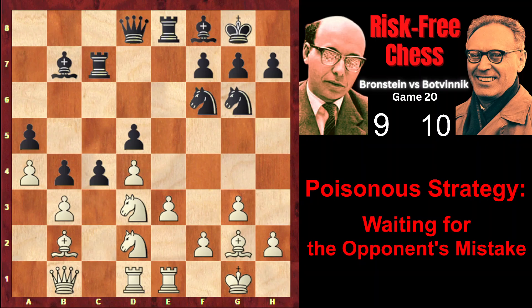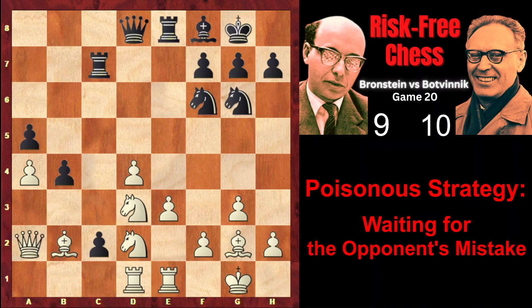Batvinik says c4 would be a mistake for Black because it would lead to bxc, dxc, Bxb7, Rxb7, Nxc4 — and White is simply a pawn up. Brandstein, however, gives a different variation. After Bxb7, he doesn't even look at Rxb7, and he writes that during the game he thought Batvinik had prepared a very tricky variation: instead of Rxb7, Batvinik was going to play c3. The bishop is still under attack and must retreat — otherwise Black would simply capture it and have great connected far-advanced passed pawns. After the bishop retreats, Black plays c2 with a fork, winning the exchange: Qa2, cxd, Rxd1 — and Black is exchange up.